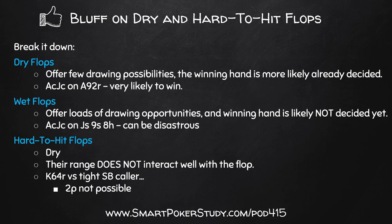They can't have any two pair hands. They could have sets of 6s and 4s, but not a set of kings - that's removed because they would have 3-bet you pre-flop. They do have top pair hands like king-queen, king-jack suited, king-ten suited, but not much else. Their top pair hands are kind of limited. They can't have the open-ender because tight players won't call with 5-7 or 3-5. And because it's a rainbow board, flush draws aren't possible. Very dry board - this tight player's range doesn't interact well. This is a perfect spot to be c-bet bluffing them.